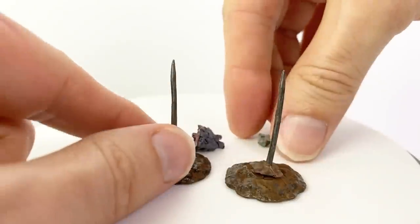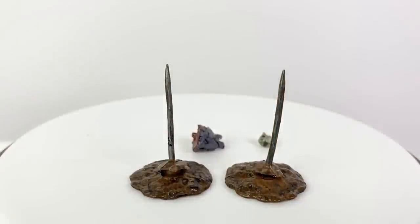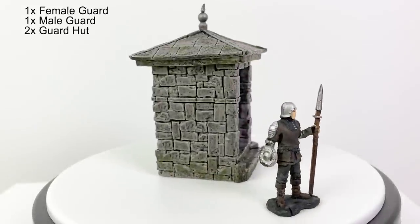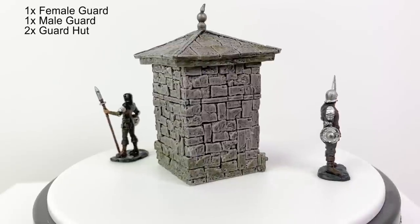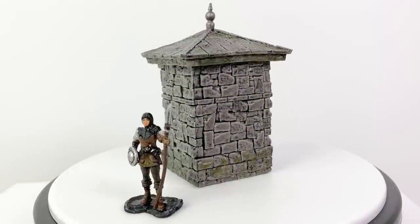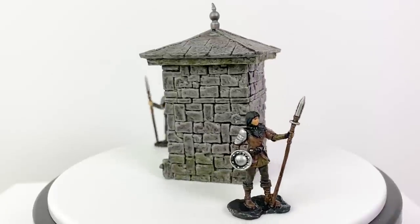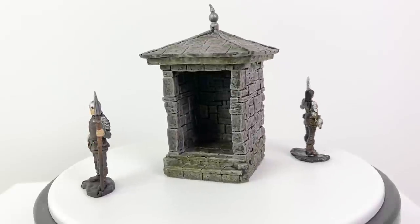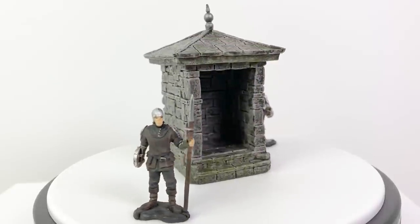You also get four spike terrain bases to put them on. You also get a male and female guard mini, just doing their jobs, and two freestanding guard huts. If you're wanting to fill out your City Guard mini collection, I recommend checking out the City of Lost Omens set of minis that released recently. You can see our review of it by clicking the 'i' in the corner of your screen.